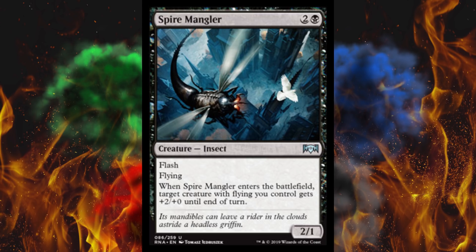Next up, Spire Mangler — it's a 3 cost 2/1 with flash and flying. When it enters the battlefield, target creature with flying you control gets +2 attack until end of turn, which could be itself. I can almost not think of a situation where it wouldn't be. This is just like a not-as-reliable flash-in death toucher for three. Four damage is four damage, but two power in the air for three after that — you're probably just going to chump it or trade. Although if you get a death trigger off it, that could be great.